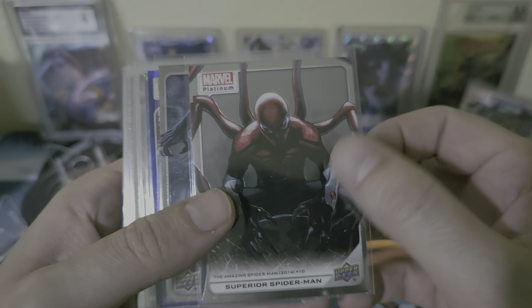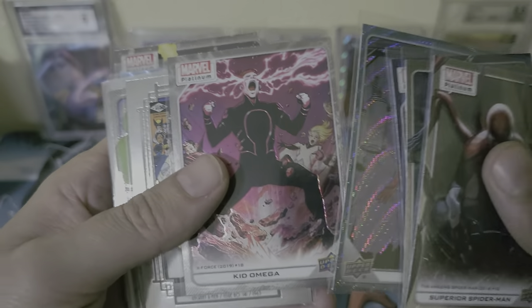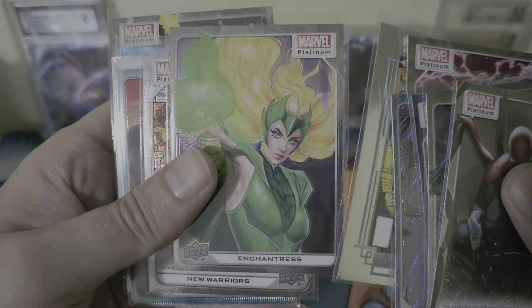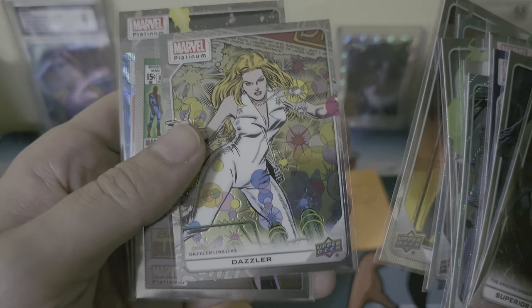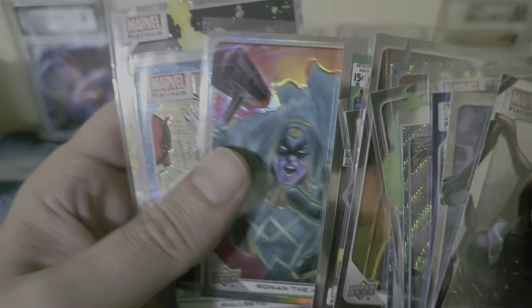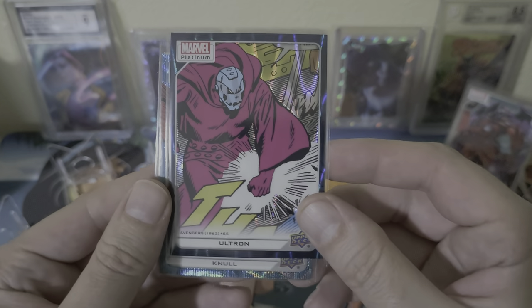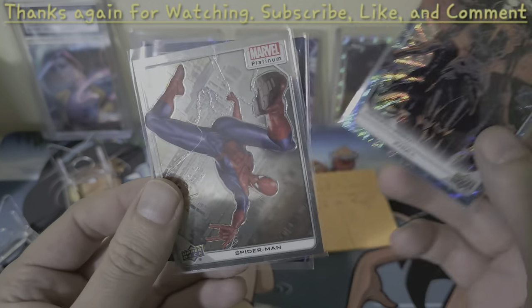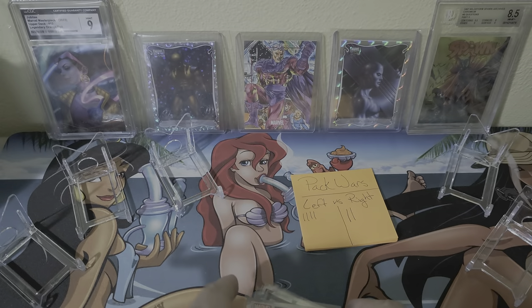And then for our right side we got Superior Spider-Man, Black Panther, Grim Reaper — this one sweet Blue Surge — Daredevil, Kid Omega, Iconic Covers, Enchantress, New Warriors, Silver Samurai, Ares, Black Widow, got the Ronin the Accuser Rainbow, Bullseye, Invisible Woman, and then Photon. And then the hits for the right side were just the Ultron numbered out of 799, Null Blue Surge, Spidey hit, and then we got Onslaught.